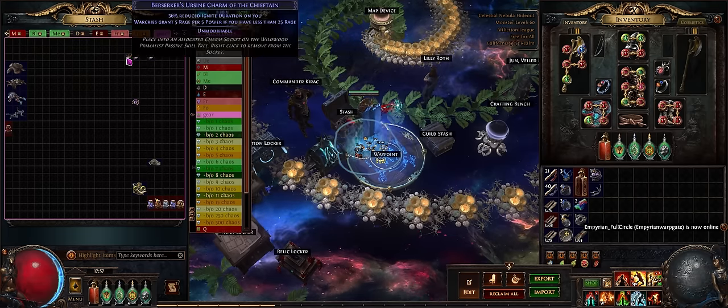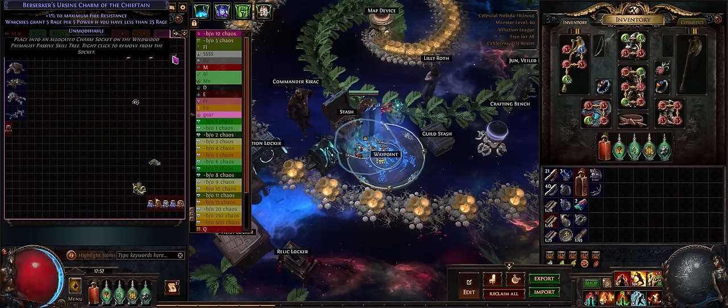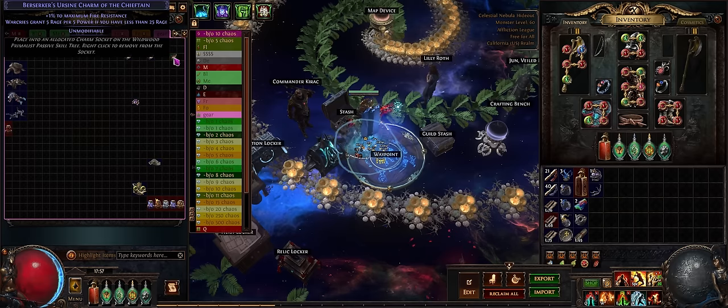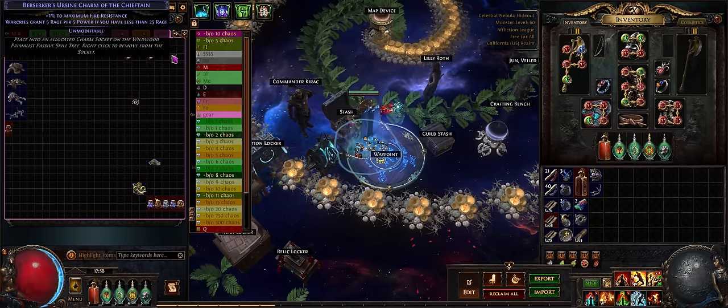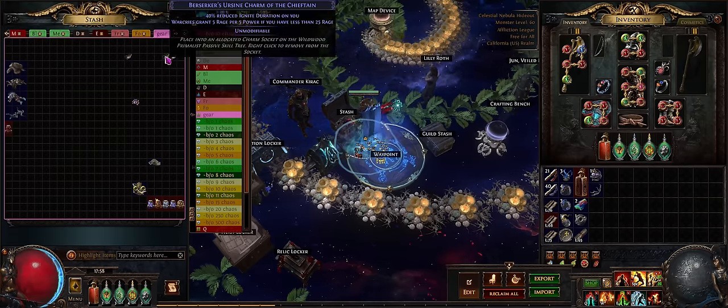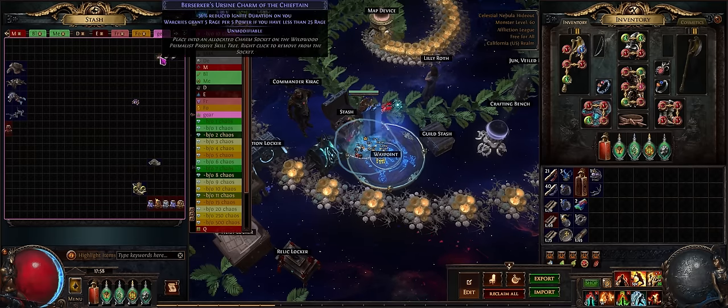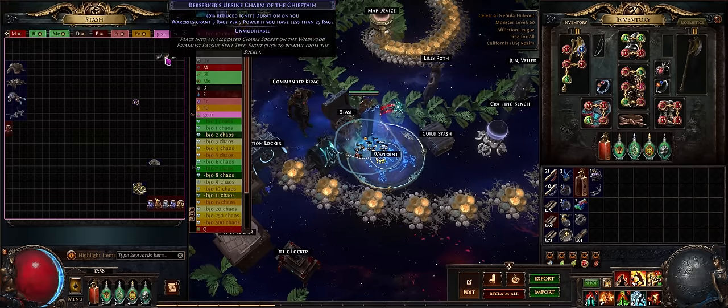For the Primalist tree, using these charms — these are some charms I've already picked up. These were very, very cheap; I spent 1 to 5 Chaos on each one. This one right here: War Cries are going to have 5 Rage per 5 Power if you have less than 25 Rage. This is going to be really big, because this just means really, really high uptime on Berserk. So once I have all three of these slotted, I will pretty much be able to instantly spike myself above 25 Rage to instantly pop a Berserk again as soon as it falls off.